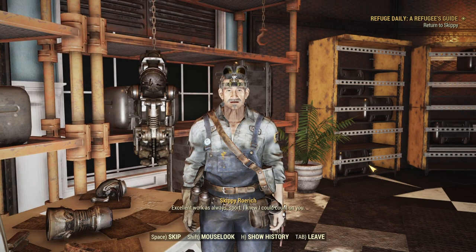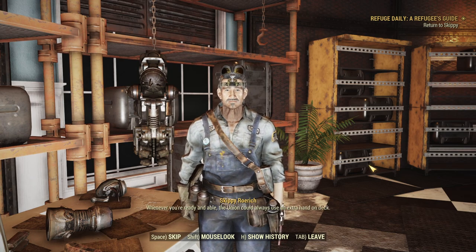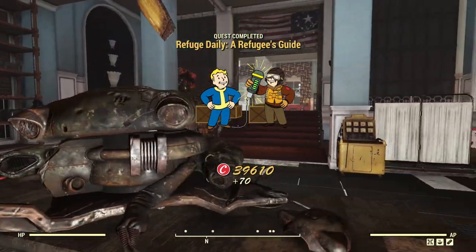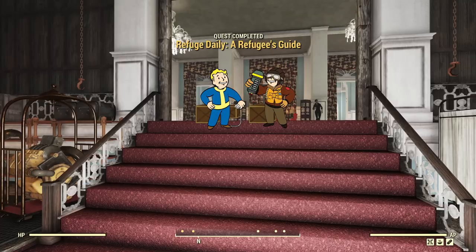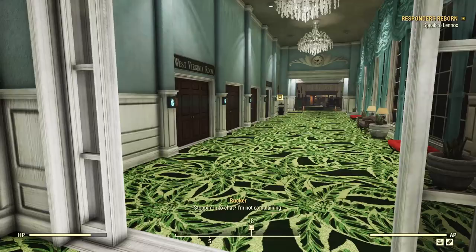"Excellent work as always, sport. I knew I could count on you. Whenever you're ready and able, the Union could always use an extra hand on deck." That is the other 50% daily. So as I say, you'll always have to work with Esme, you'll always have to turn some stuff into Sophie, and then you'll alternate between Skippy's daily and Rukka's daily.